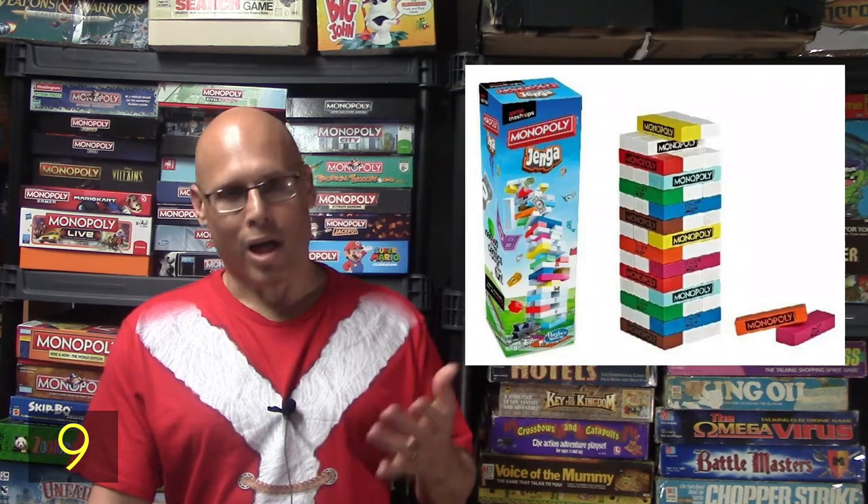I would just stick with getting Pit. Number nine is Monopoly Jenga. If you're a fan of Jenga, I think you'll like this game. You have a stack of blocks and you're trying to score points by pulling out different property-colored blocks — like a brown block or blue block. If you're able to get both blocks of the same color, that's worth more points, and you're trying to get the most points before the tower falls over.